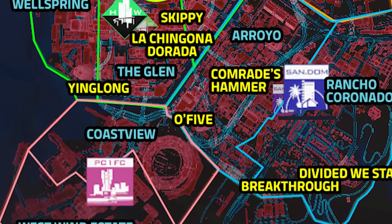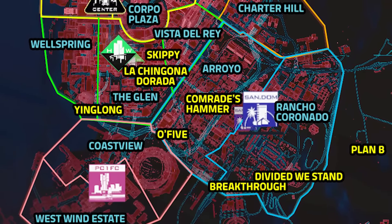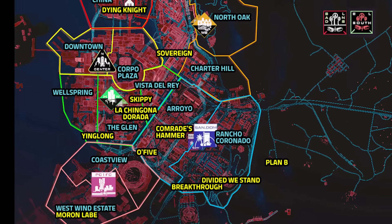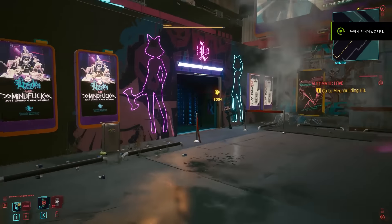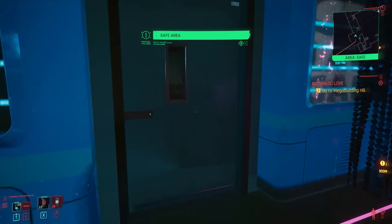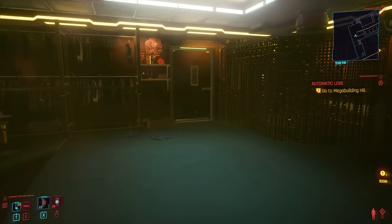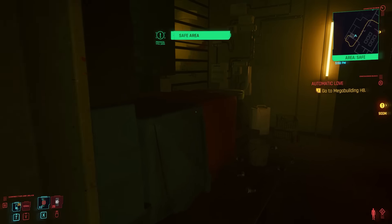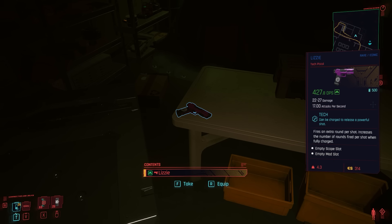That's all the iconic weapons we can get from the open world at this point of the game. Now we have three main story questlines we can choose from: Judy's, Panam's, and Takemura's. It doesn't really matter which one you do first, but I'm gonna go with Judy's first. Moving on to the next iconic weapon — in the main story quest Automatic Love, at Lizzy's bar in Kabuki, Watson. After talking to Judy, we can go into the back room here to find another iconic weapon. Let's open this door too and go down the stairs to the basement. And we will find Lizzy — a very good pistol at this point of the game.